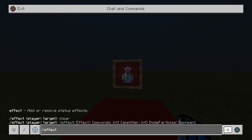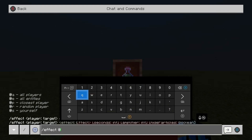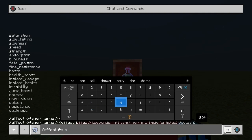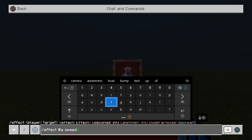You can see it lets you add or remove status effects. You can choose the player — yourself, a random player, the closest player, all entities, or all players. I'm just going to do @a since I'm the only person in the game. Then you choose the effect — let's do speed. Then you choose the length of time. For the maximum duration you just put six nines.